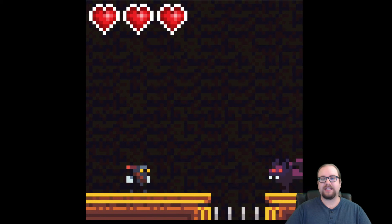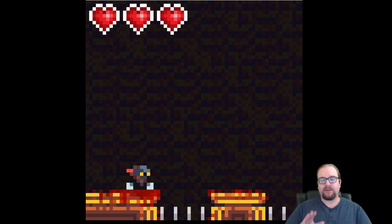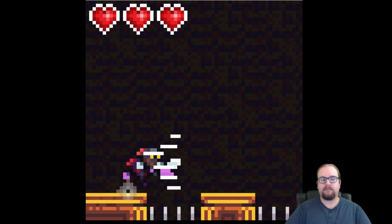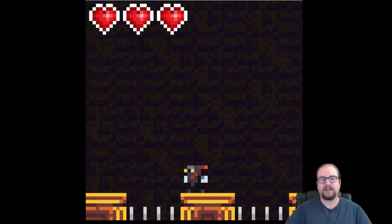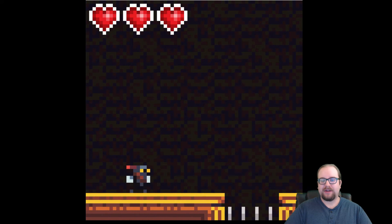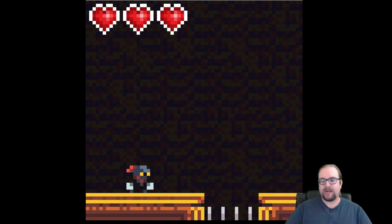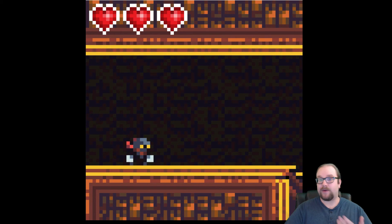Coming up ahead is an excellent example of an enemy whose placement makes it very difficult to kill. I did the right thing here, which was wait for it to attack — because if I had tried to jump attack, I would have had a very unoptimal attack vector, and I might land on the spikes. So it's best to wait for the enemy to make its move. That's just another example of how I'm able to use enemy placement and level design to compensate for a lack of enemy variety.